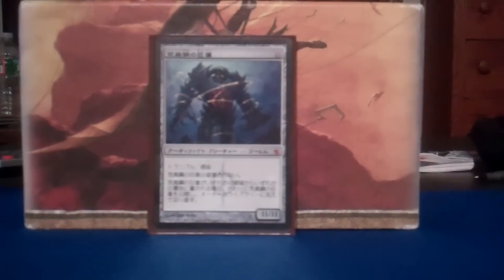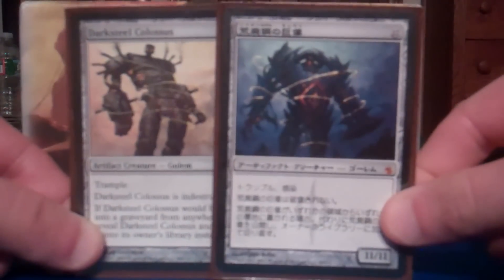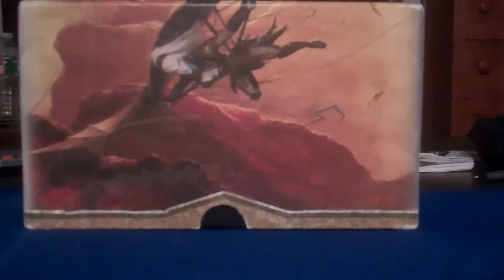And now, to round out the deck, we got the Super Mario Brothers themselves — Darksteel Colossus and Blightsteel Colossus. Not much can be said about these guys, but they win. They win hard. And there you go folks — that was Slow Bad Goblin Tinkerer. Thanks for watching CMDR Decks. Please remember to subscribe and favorite.